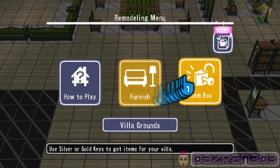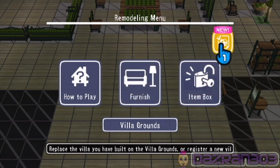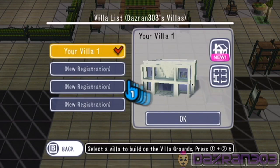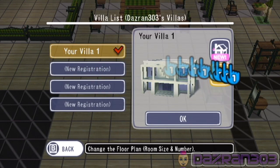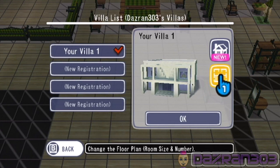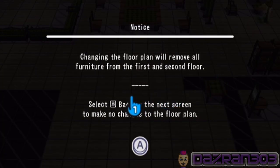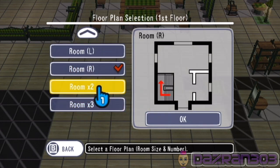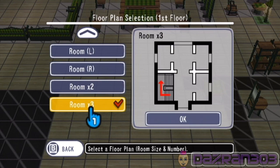What's this — replace the villa or register a new villa? Okay, let's have a look at the villa types. This is my villa — it gives you a diagram of what it looks like on the inside. You can have a different kind of layout — you can have two rooms or three rooms.